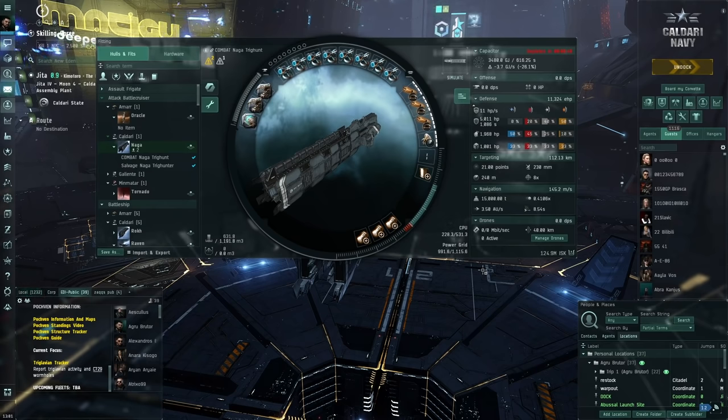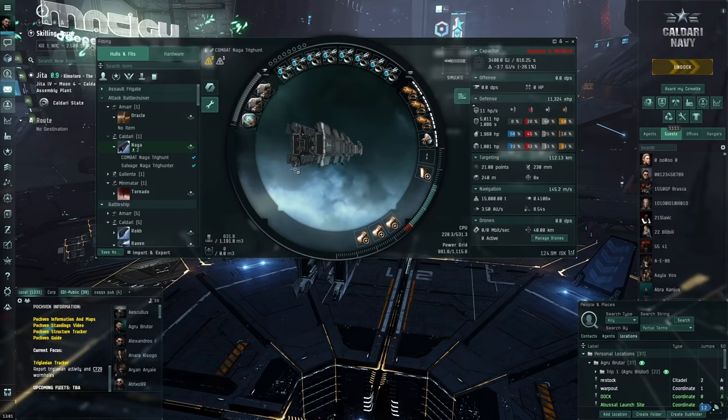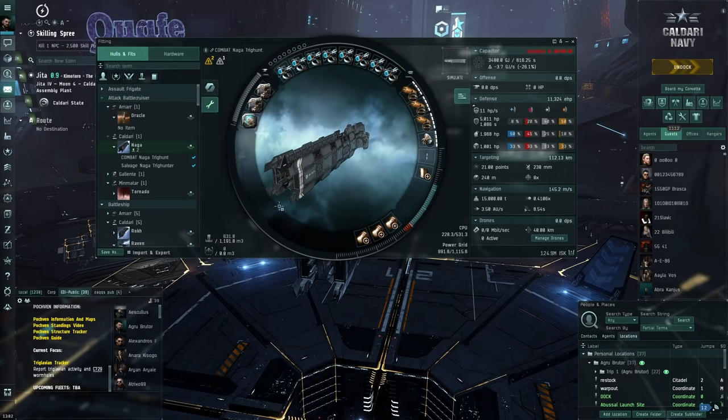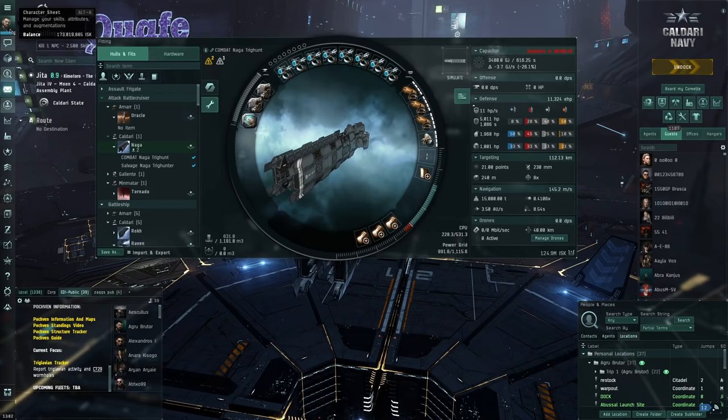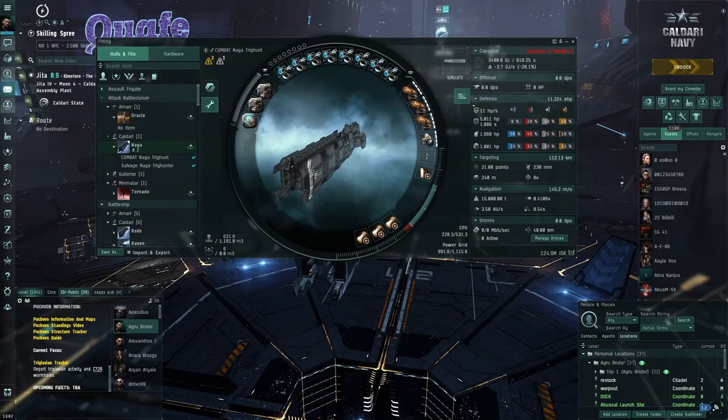This is really nice because it's quite safe, quite chill, and very cheap. If you lose it, it's not the end of the world - you can earn this whole setup back very quickly. I've done a lot of testing with this ship and it has earned back its cost multiple times over. The character I'm using has only trained alpha clone skills, so no max omega skills.